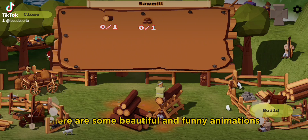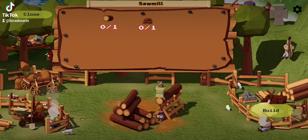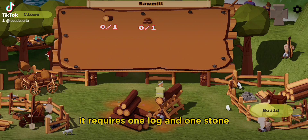There are some beautiful and funny animations. You can see a musician playing on the right hill. And you can see this is a sawmill — it requires one log and one stone.